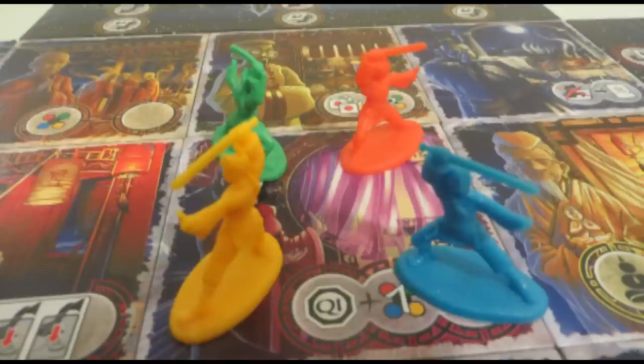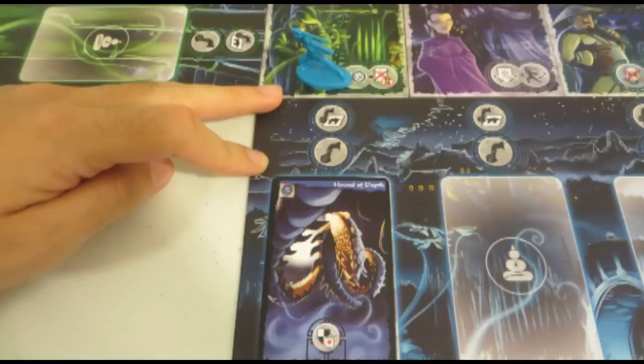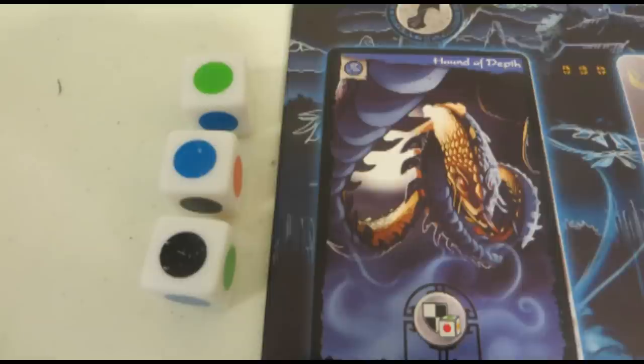After placing a new ghost and resolving any required symbols, a player can move. Typically a player can only move to one adjacent tile. If you end up next to a ghost on any player's board, you can make an attack on said ghost. To do so, you'll roll these three dice. Any dice that turn up with a color matching the color of the target ghost counts as a hit. The white side of the die is a wild card, standing in for any color you choose.